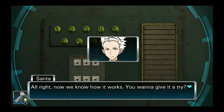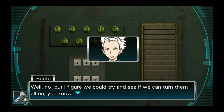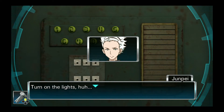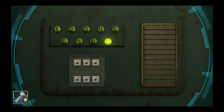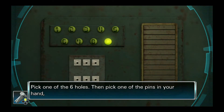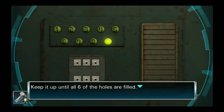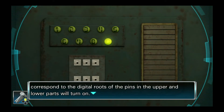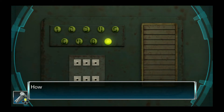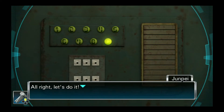Now we know how it works — you want to give it a try? You mean you know what we're supposed to do with those lights? Well, no. But I figure we can try and see if we can turn them all on — something's got to happen if we can manage that. Okay, let's make sure we know how this works. Pick one of the six holes, then pick one of the pins and insert it. Keep it up until all six holes are filled. Let's turn on all the lights. Let's do it.